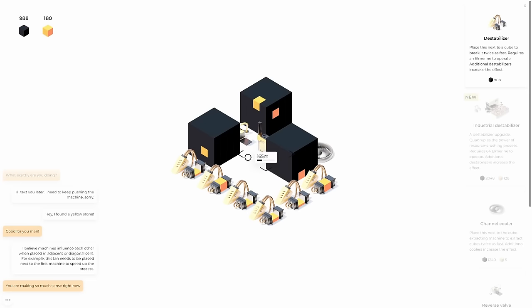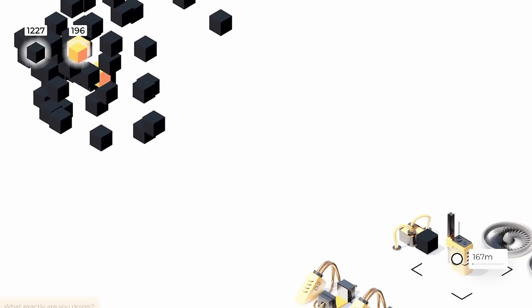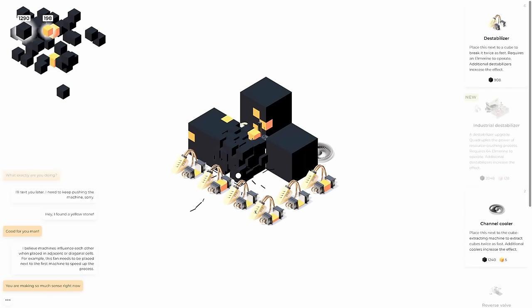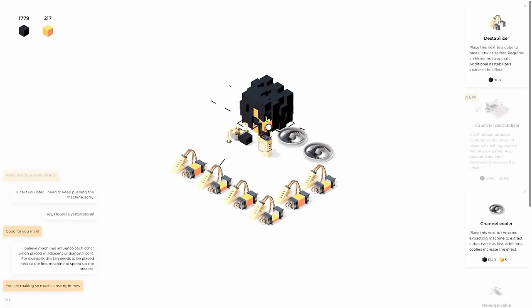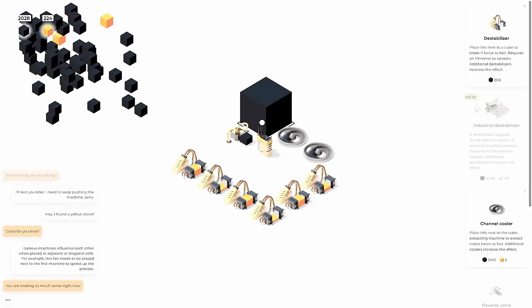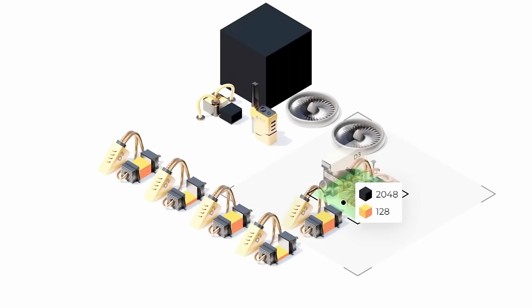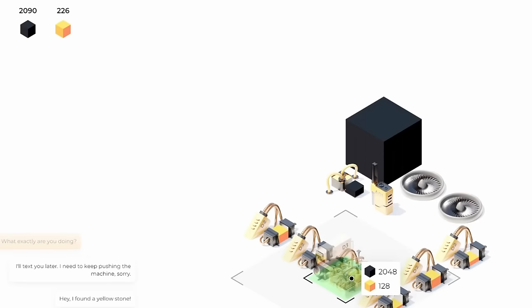I should stop buying these destabilizers, but they're so helpful. Even though we're starting to collect more yellow blocks, that also means we're getting slightly less of the black ones since these cubes are only 64 units big. But 64 is still a good amount to climb by. Once we collect enough of these we have 2,048 of the black blocks — like that one mobile app that went crazy everywhere. So we can upgrade one of the destabilizers; let's put it on the corner here.